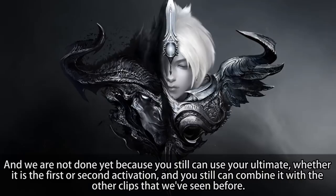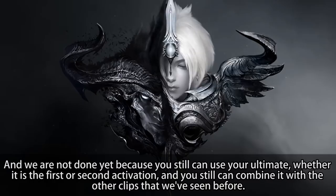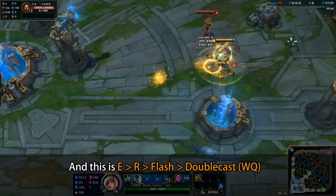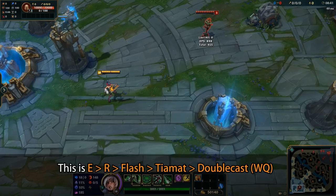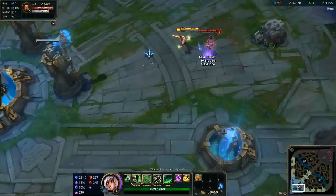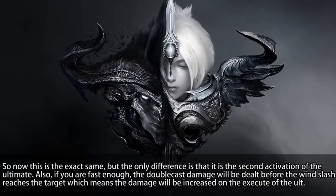And we are not done yet, because you can still use your ultimate — whether it is the first or second activation — and you can still combine it with the other clips we saw before. So this is ER double cast, ER flash double cast, ER flash Tiamat double cast, and ER flash auto attack Tiamat double cast. This is the exact same, but the only difference is that it's the second activation of the ultimate.